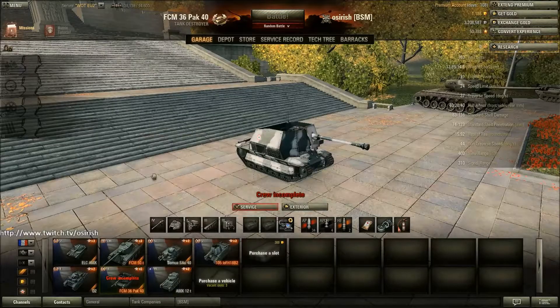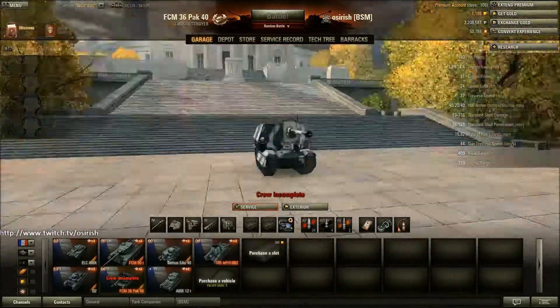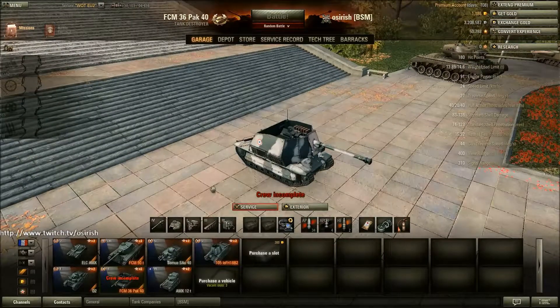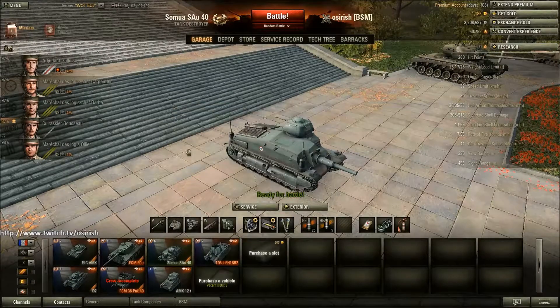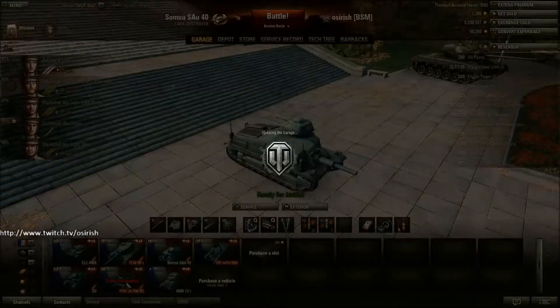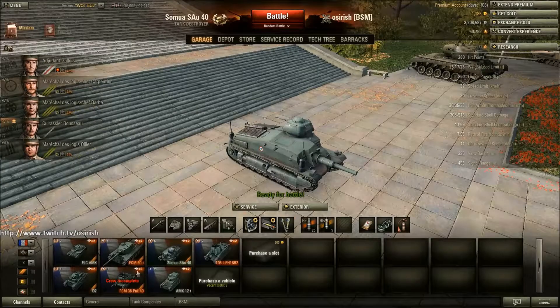The next French tank is the FCM 36 Pak 40. This is a beast at tier 3 - a must-have to be honest, for every single player. I currently don't have a crew in it because they are sitting in the Sau 40. The Pak 40 is a premium tank I'm using to train up my French TD crews. As soon as I find a French TD that I actually like, I will probably leave my current crew in it and start training up a new crew.